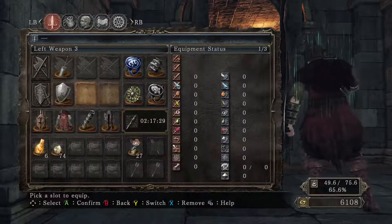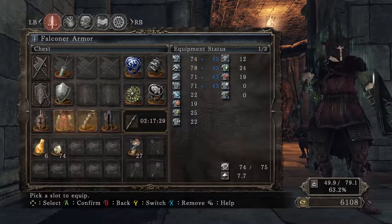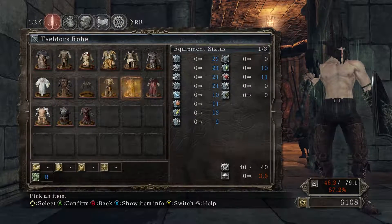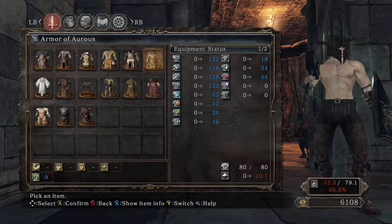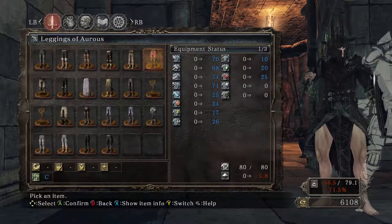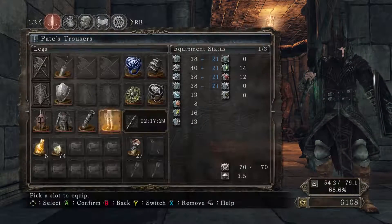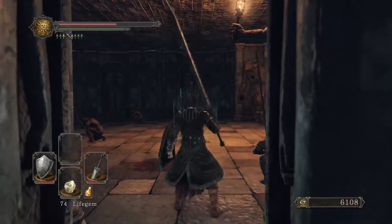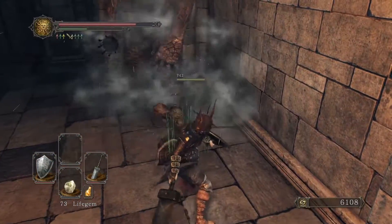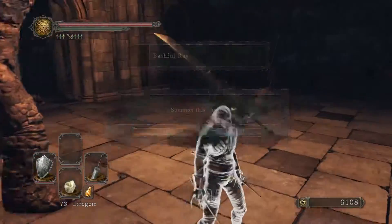Royal Soldier's Ring plus one — let's put that on. Now we can wear some heavier stuff, so maybe we can put back on the Aurorus set. Yep, yes we can. So not bad. Can we wear the Aurorus leggings? No we cannot. So we'll throw on Pate's Trousers, in memory of us slaughtering Pate. Kill these guys as soon as they jump up so they go right into there. Bashful Ray — we do not need you.